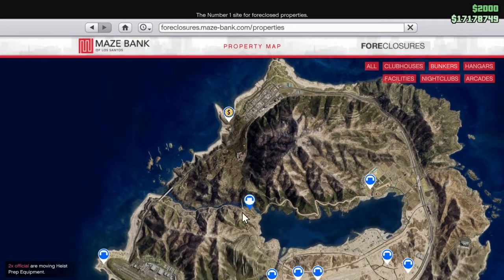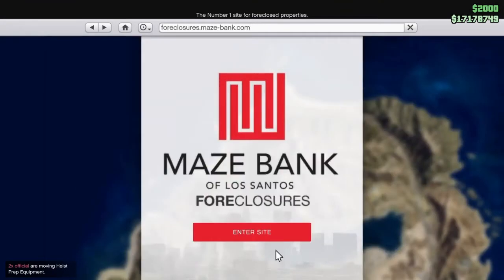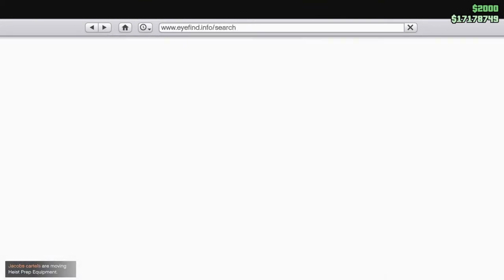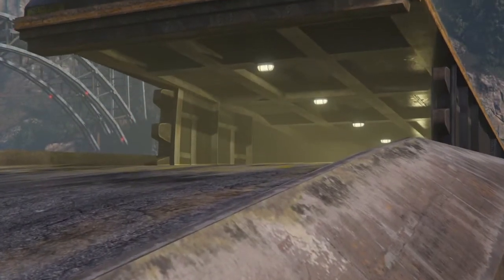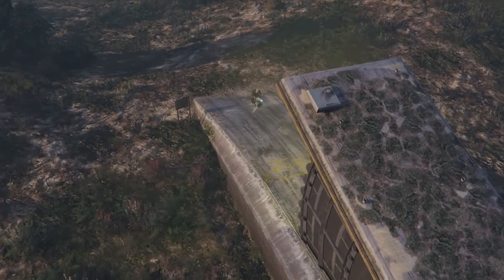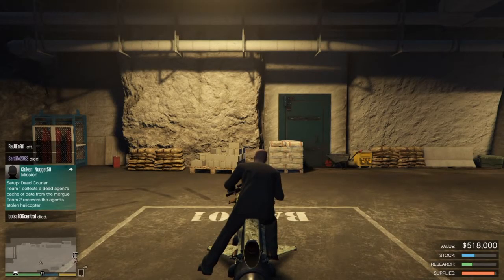I don't recommend getting anything up here. Anyway, go ahead and buy yourself a bunker and you're gonna go inside the bunker and we'll go from there. There's gonna be a little cutscene — there's always a cutscene. I recommend getting closer to the city if you have the money. If you don't want to waste money, go ahead and get the cheapest one at Paleto Bay or the one I have right now.